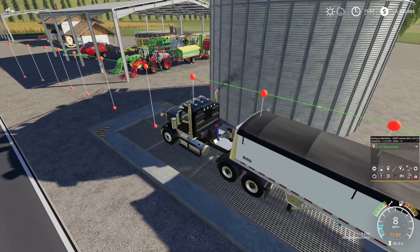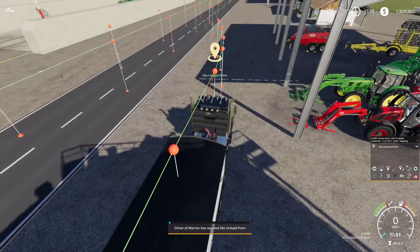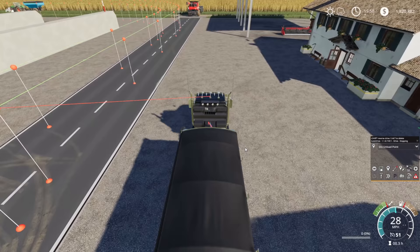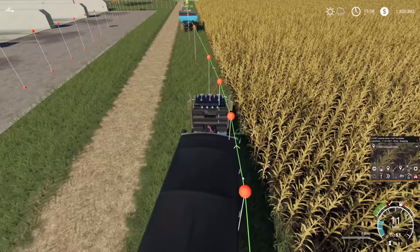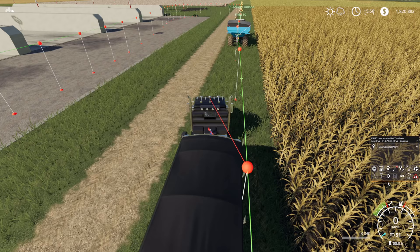It will roll past here because there are no crops in the trailer, but if it was full of crops it would unload before reaching the silo unload point. Now we need to take this down to the field 10 course. If you remember, I said last time to treat AutoDrive like a train track — it's helpful for understanding how it works. We're going to create a spur off here and hit the record button again, essentially adding to the track running down to here.